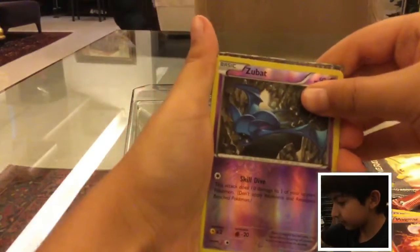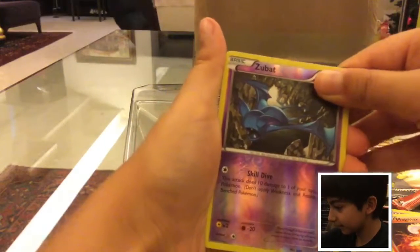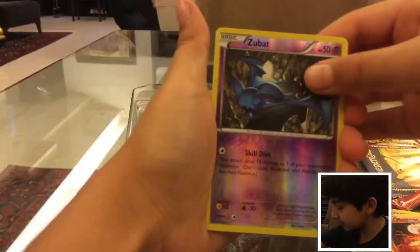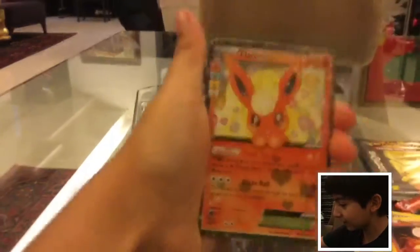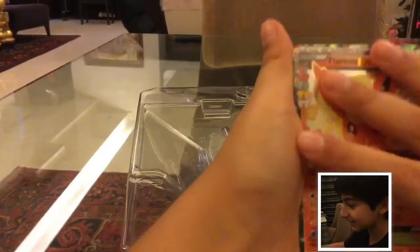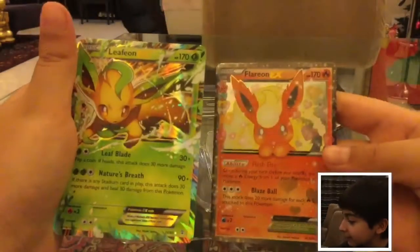Okay guys, I can see something right there. Oh my God, I can see two! Post in the comments below what you think it is before I open. Flareon EX! Yes! There's another one at the back. Oh my God — Leafeon! Two Eevee Evolution EXs right next to each other!